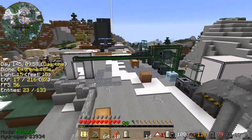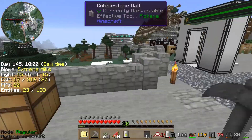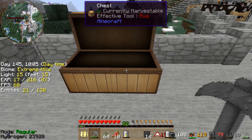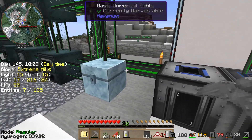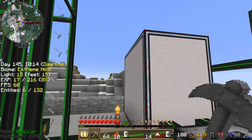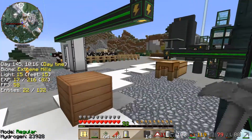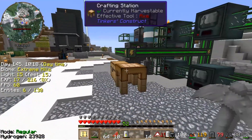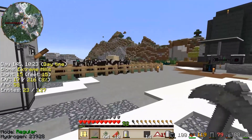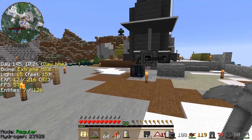Now that we've got that out of the way, we need to be on the lookout for some Enderpearls so that we can build another row of dimensional bridge stabilizers so we can have another portal — not to the moon, but to Mars — so once we go off.